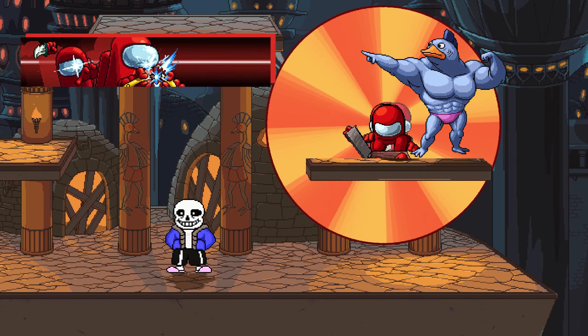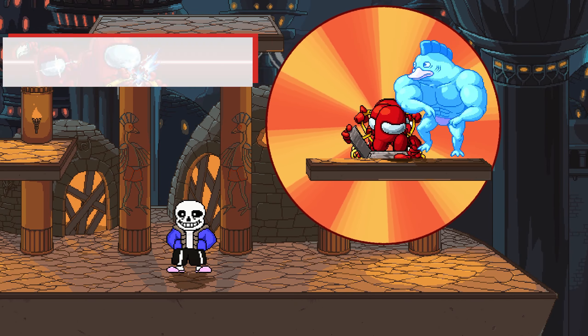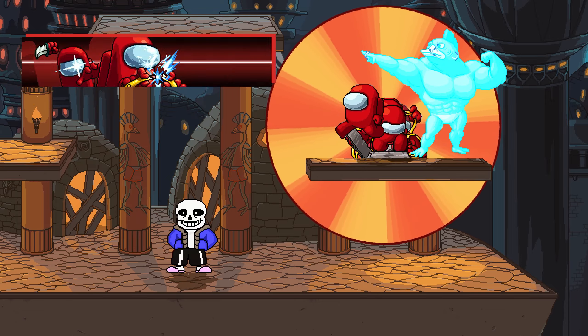The same thing happens if you spam Crewmate, except instead of turning yellow, you turn blue, which just makes you look like an energy drink.